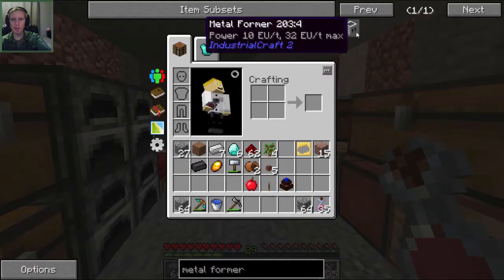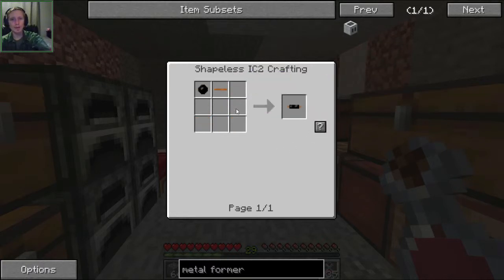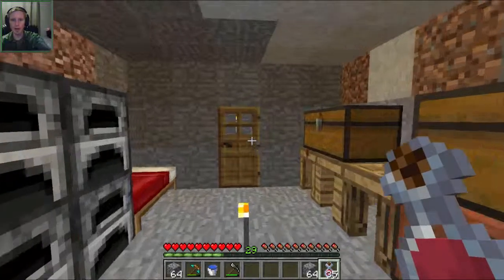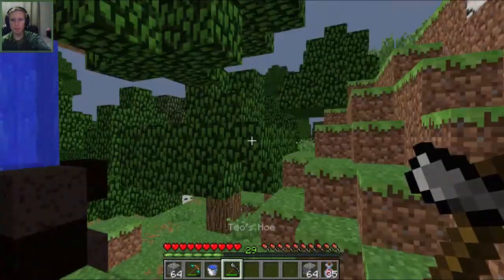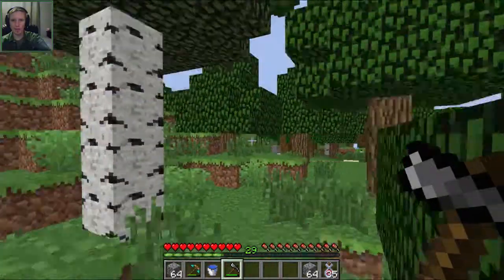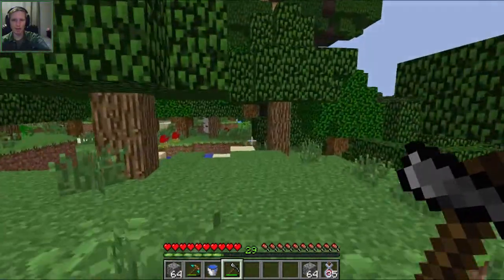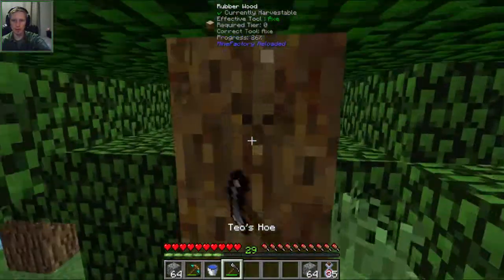While that's working, let's make the other pieces for the metal former. One of the problems we're going to run into is we need rubber. I don't think I've gotten any rubber trees yet, but there should be some around here somewhere. I don't think I've gathered any yet from cutting down trees.